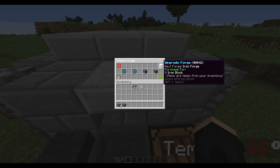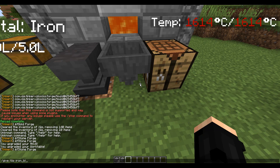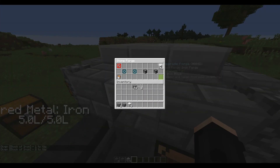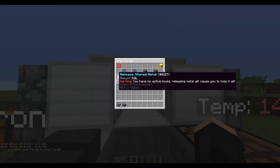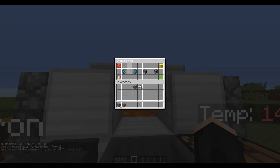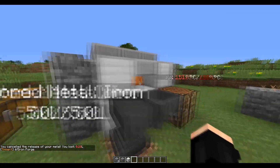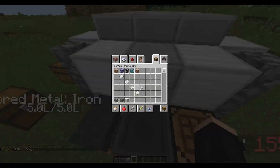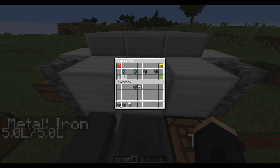Next we have the upgrade forge. This costs nine iron blocks and gives you the iron forge. Upgrading the forge gives you a visual upgrade making it all iron. If I deconstruct it now it gives me an iron forge back, but it also makes the forge melt items faster and craft items faster, which is very useful when you're making bigger, more costly things.